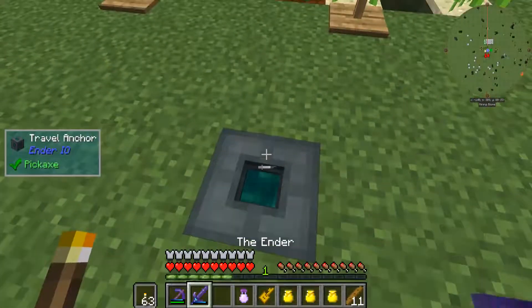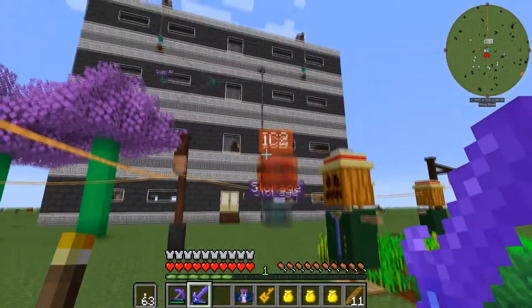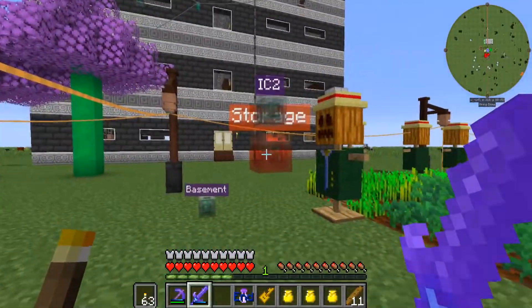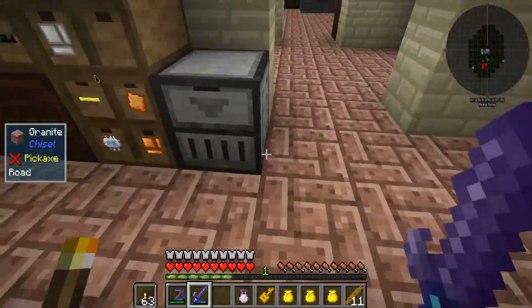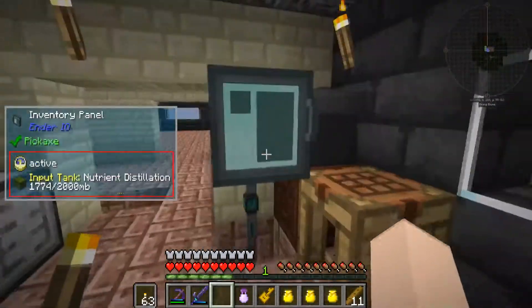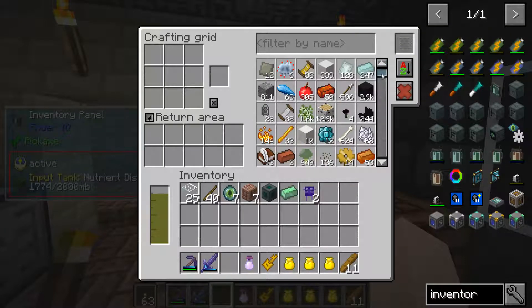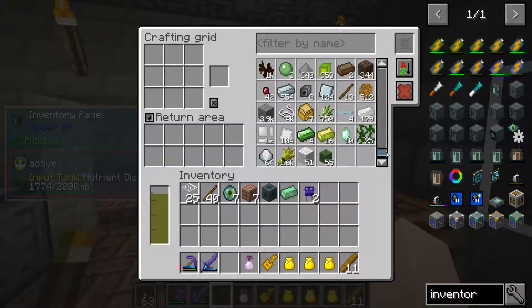All this is getting hooked up here — you can see this is my farm. The whole piping there goes to all the drawer controllers, so every drawer controller on my floors has piping going to it. If I go to my Ender IO and right-click on this thing, I now have access to everything in my system. I finally have a decent inventory system.